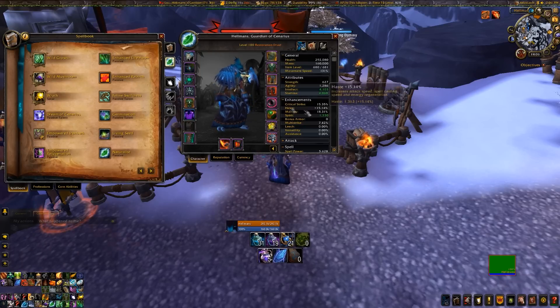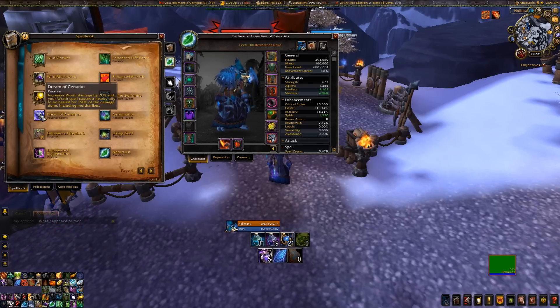Also Spirit - I'll talk about that later. After that, the choice is between Crit, Multi-Strike, and Versatility. Versatility is infinitely better if you're running Dream of Cenarius than when you're not. Versatility is actually not that bad for your Resto Druid - the damage increase is nice, the healing increase is nice, both scale with Dream of Cenarius, and the damage taken decrease is good as well.